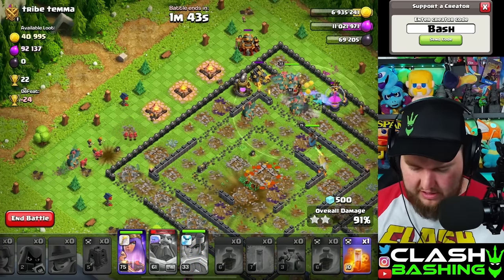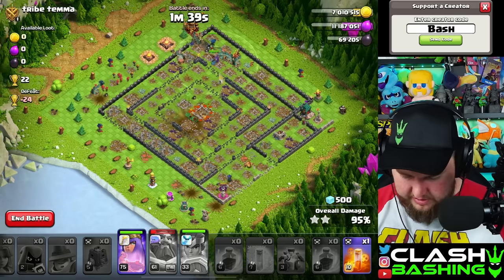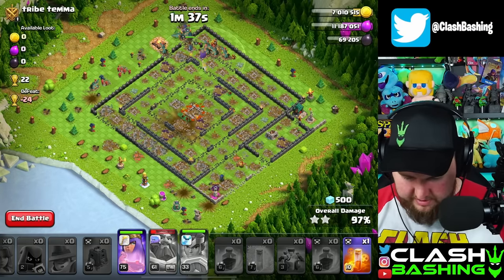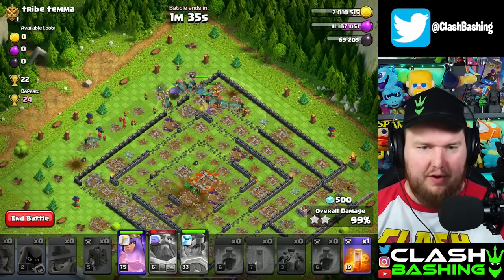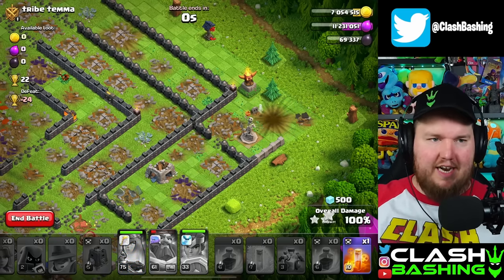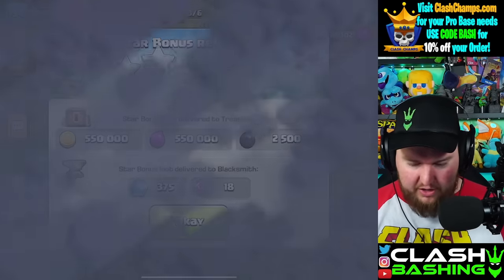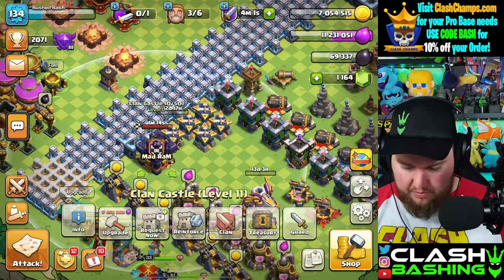Really nice attack. Throw the Seeking Shield through there — that'll help out. Finish off those last couple buildings. The army camps are up top. We technically missed that Overhug, but the Super Rider takes it out. We get another star bonus in here.